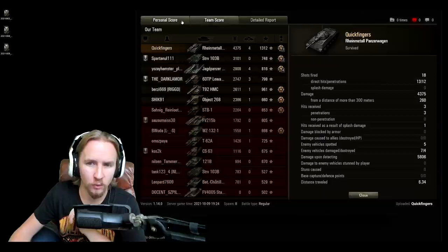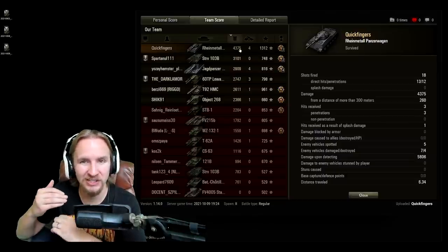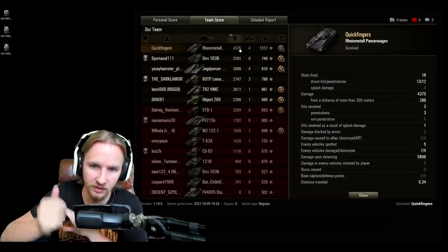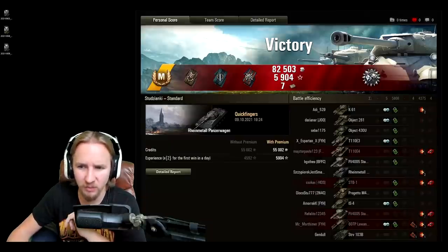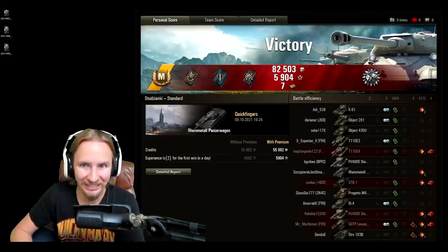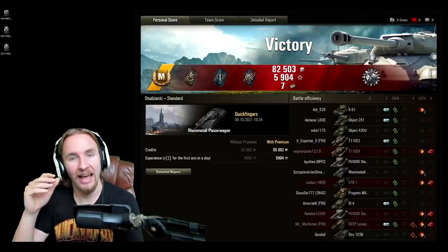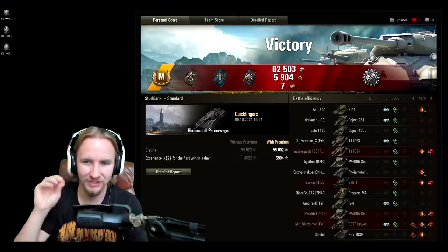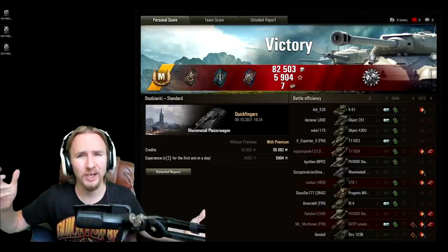Even without the best damage potential, by dictating the combat and always staying on the fringes using our enhanced camo rating from that exhaust system, we actually end up doing the most damage in the battle. The Rheinmetall Panzerwagen — try it out the way I suggested. I'm not guaranteeing you'll suddenly find an incredible vehicle, but if you want to put yourself in the position of being an underdog, it can be quite sweet to surprise your opponents and come out on top compared to some pesky wheeled vehicles or even a T100LT.